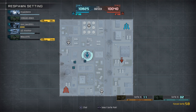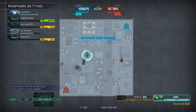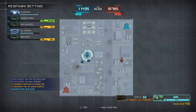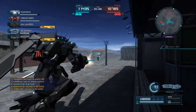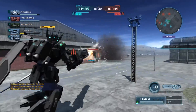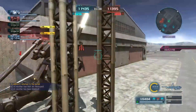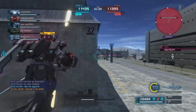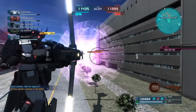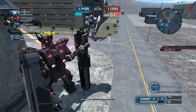Two minutes left, fairly close match, 10,825 to 10,040. He's gone into Zeus to charge the weapon. As you can see, it charges a lot quicker now. He's picking out a shot. Unfortunately, he hit the wall there, but had enough speed to get out of downswing range on that Alex. Zeus does not appear to give any more travel on the downswing either, sadly.